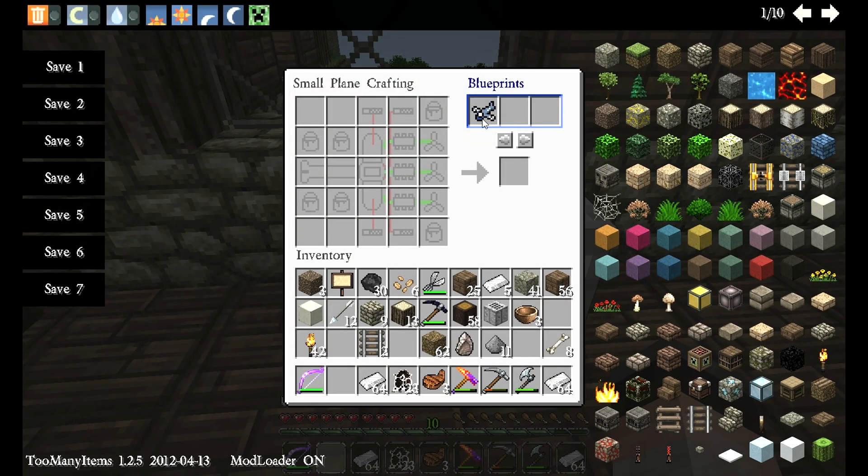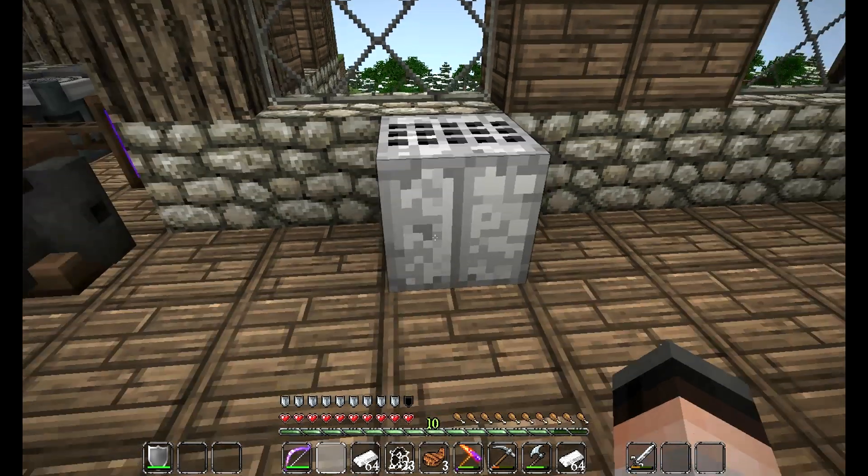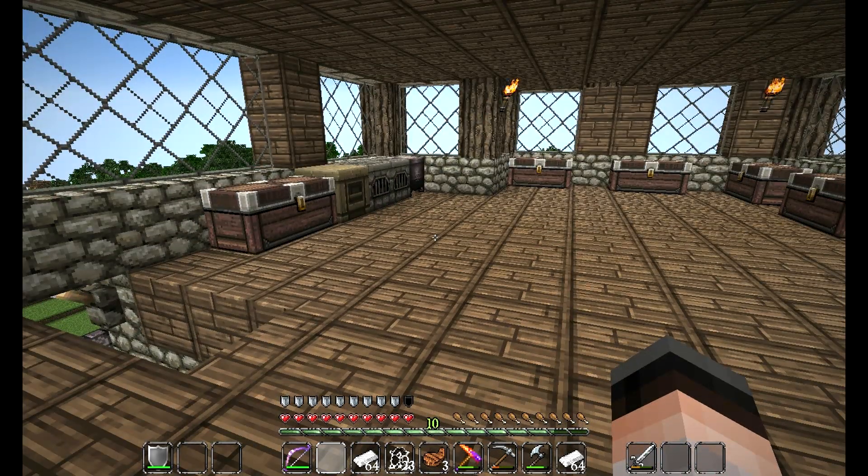When you right-click on it, you can see that there are blueprints. Basically, you click on the blueprint and it'll put everything you need in here. Unfortunately I have none of the things we need right now, but we're going to be making the blueprint for a wooden biplane instead.